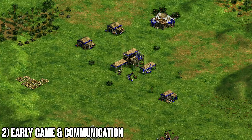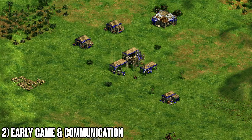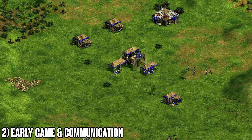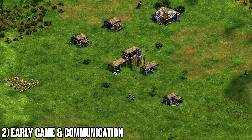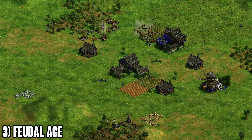That covers early game and communication. The key mindset is to identify the opponent's strategy from the start, figure out who you're against, and adapt accordingly. If they're doing something anti-meta, identify it early. If you're on knights and archers — the strongest setup — just find a way to stop whatever they're doing, and you should be golden for the mid and late game.